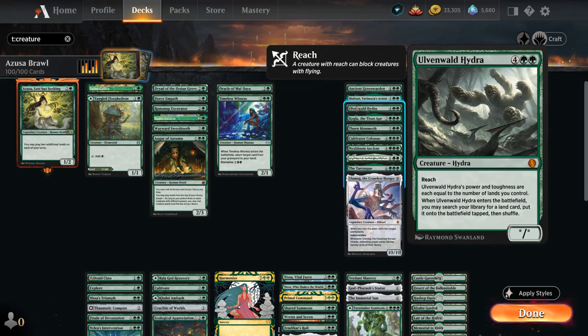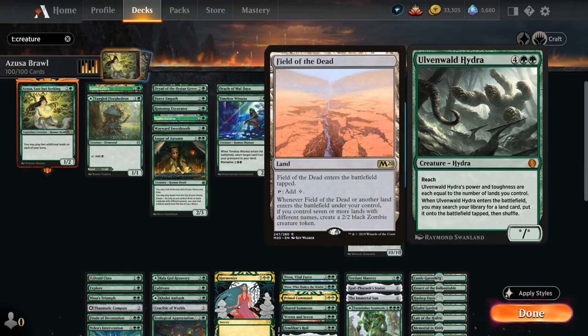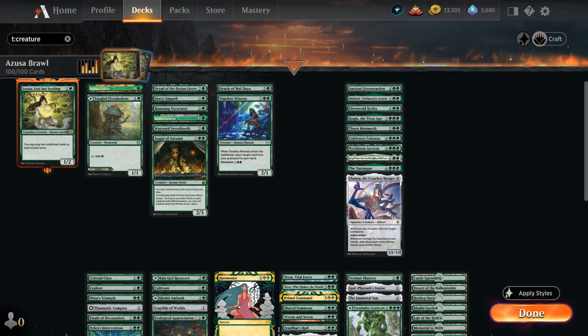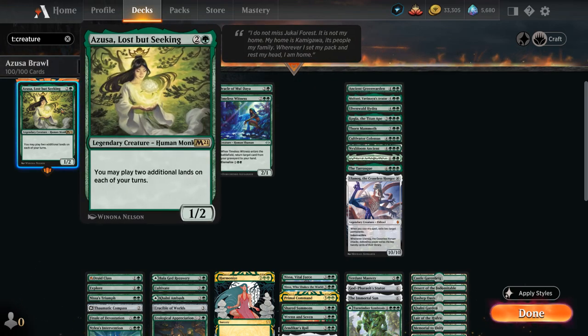Olvenwreath Hydra has Reach and Power/Toughness equal to the number of lands we control, and when it enters can search up any land to put on the battlefield tapped. We did lose Field of the Dead to a ban, but even without it the deck is incredibly powerful. Kogla can fight a creature when it enters and destroy artifacts or enchantments when it attacks — and can even pick up a Human to give it indestructible until end of turn, and Azusa is conveniently a Human.